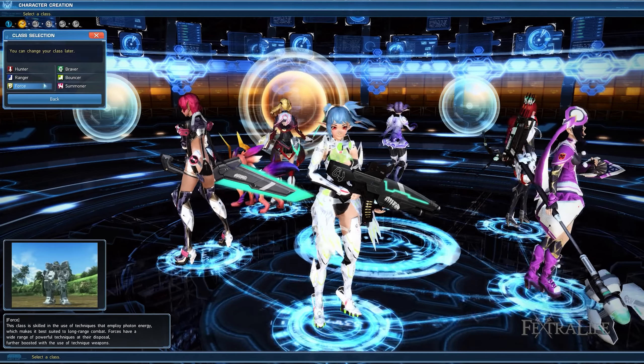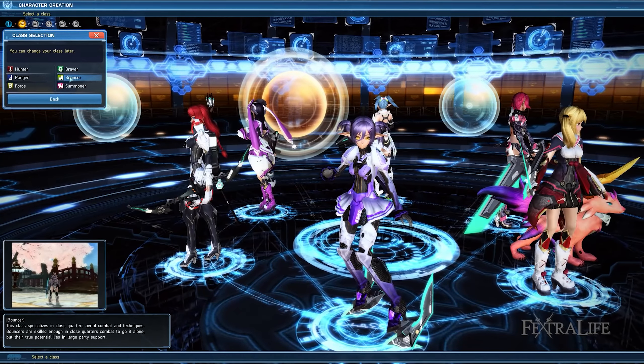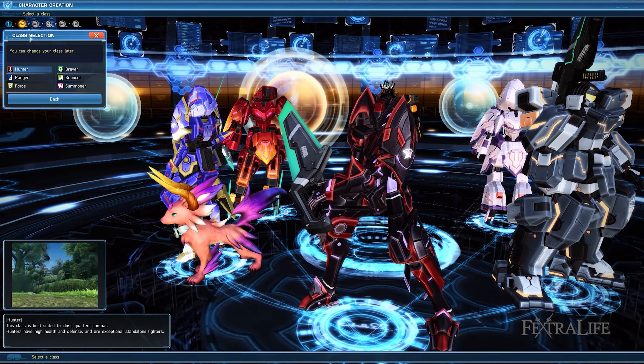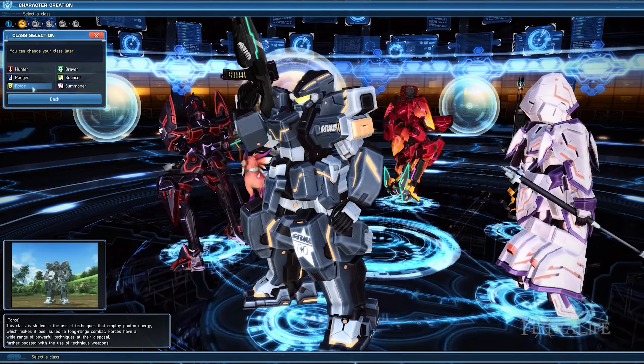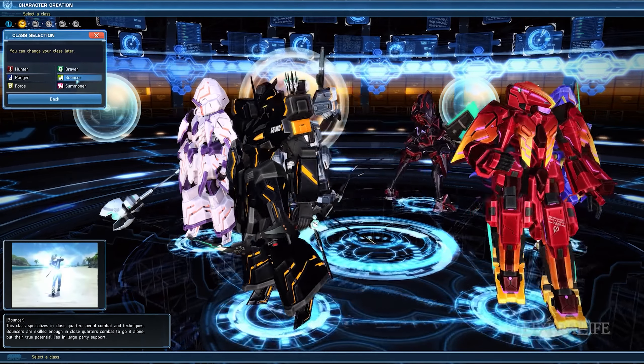The first thing you'll need to do while creating your character is decide which ship you're going to select. Ships are essentially servers and you'll only be able to interact and play with players that are in the same server as yours, so if you're going to play with friends, make sure you select the same ship. There's a way to transfer your character to a different ship, but you'll need to use premium currency to do so.